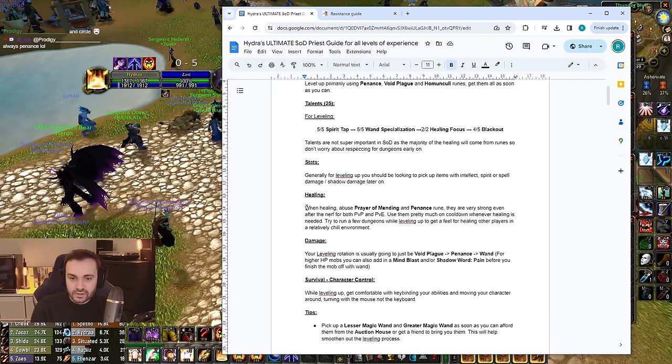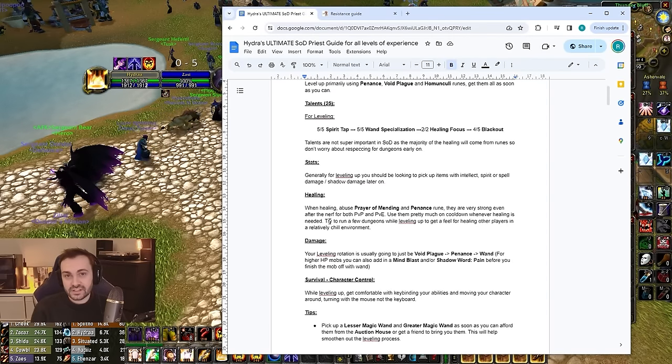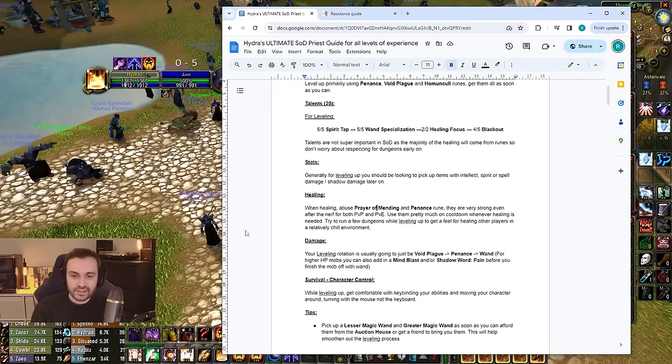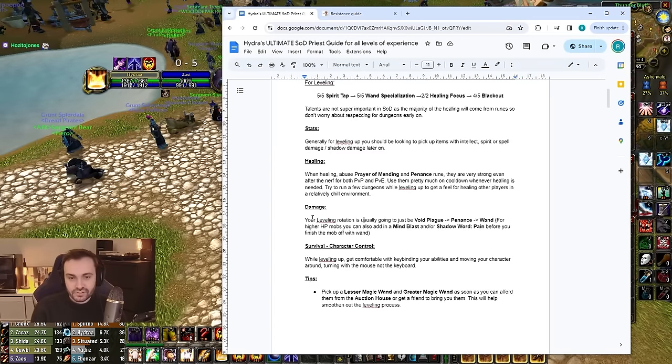In SOD, Prayer of Mending and Penance are very strong — make sure you pick up the Prayer of Mending rune as well. I do recommend doing a couple of dungeons while leveling up; it's going to teach you about healing in general. It's a different playstyle and it's going to prepare you for when you get to level 25 and want to start running things like BFD. If overwhelmed, just make sure you're using Prayer of Mending and Penance on cooldown.